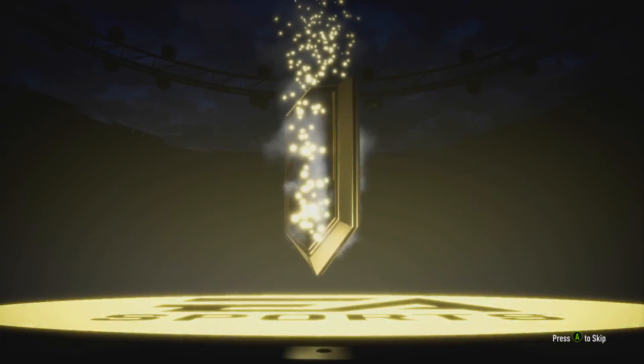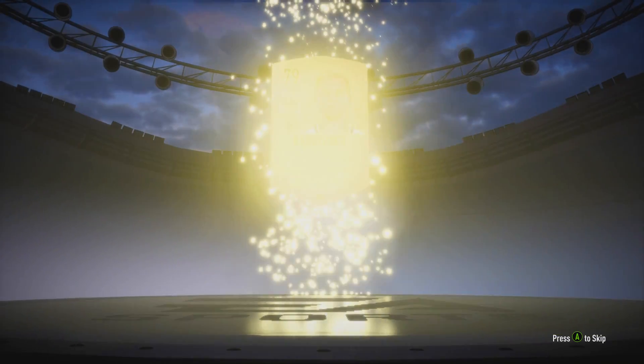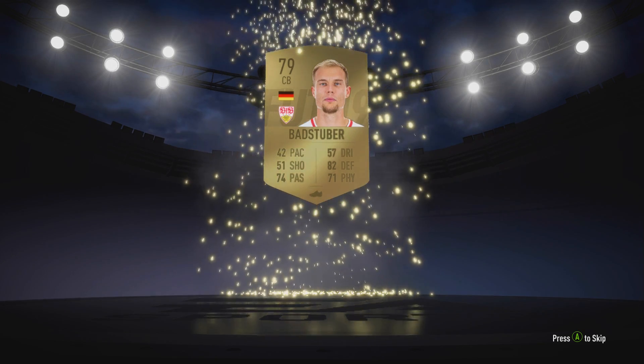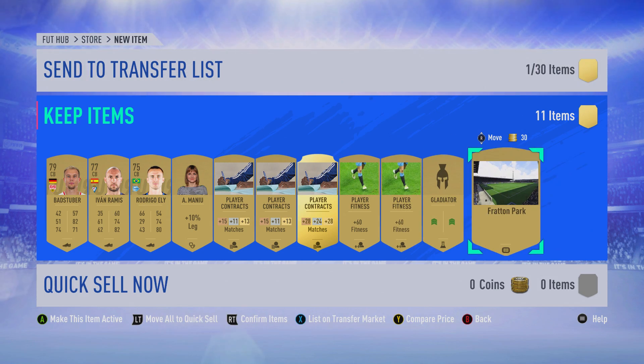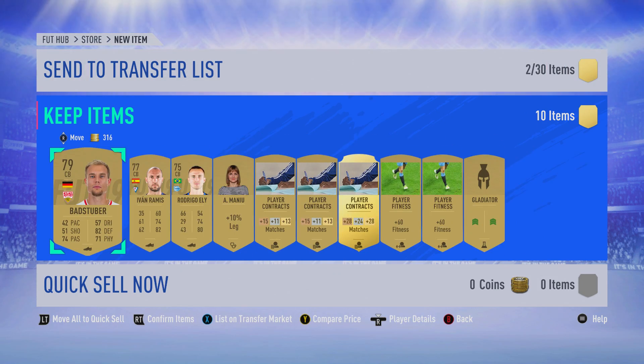As a longer-term target — within the first month or so — I really want to try and get Kylian Mbappe in my team, because he's got five-star skills this year and looks like an incredible card with 96 pace and I think 87 shooting as well. It'll be expensive, a very expensive player, but hopefully if we can build our coins through FUT champs, squad battles, and trading, we can get him at some point.